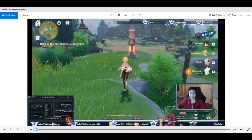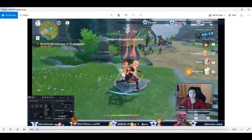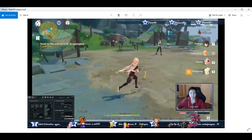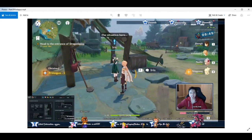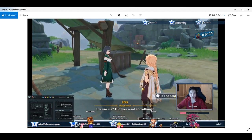Hey, Vizanta here and this is gonna be a guide to unlocking the hydro cryo dungeon, the Peak of Vindagnyr. We're gonna go from the beginning to end to unlock it. If you have version 1.2 and you continue the story and do the Albedo quest, it'll bring you to this camp right off the bat, super early. Iris is the NPC you want to talk to — she'll give you the quest 'Into the Mountains.'